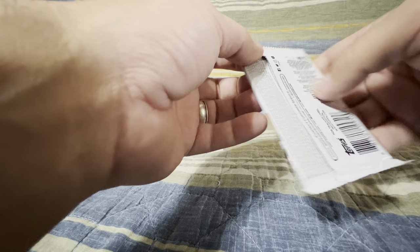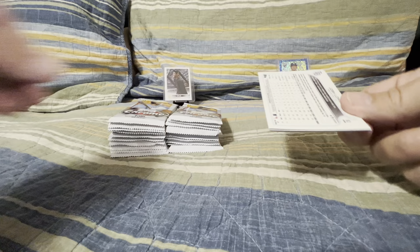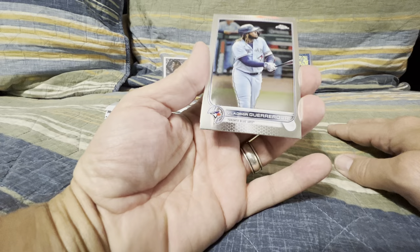Thanks for watching this episode. I do appreciate you joining me here today. Let's go ahead and take a look at the odds. This one comes with four cards per pack. We are looking for the rookies. The short prints, of course, would be great. And then we also have some other inserts that are newly added this year.